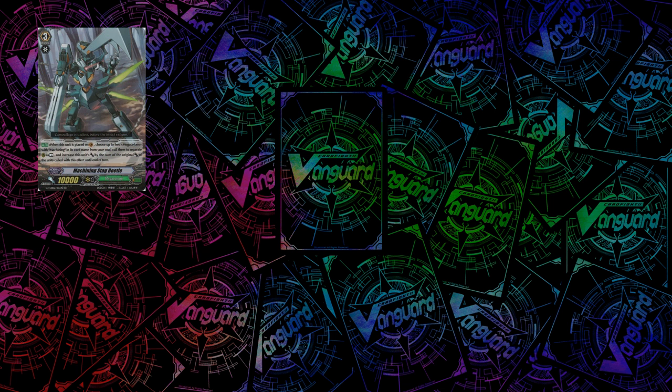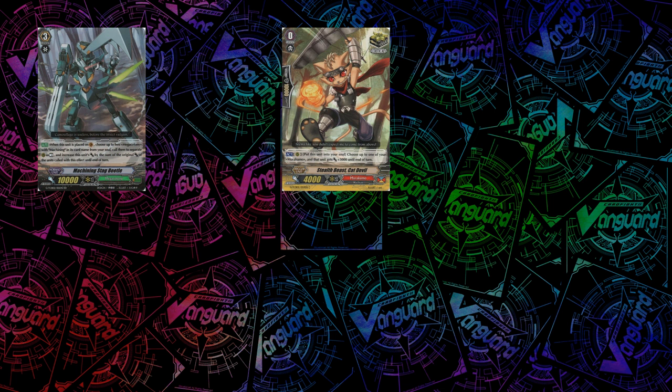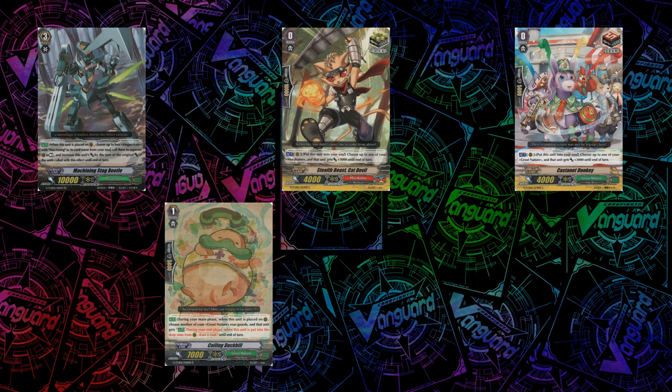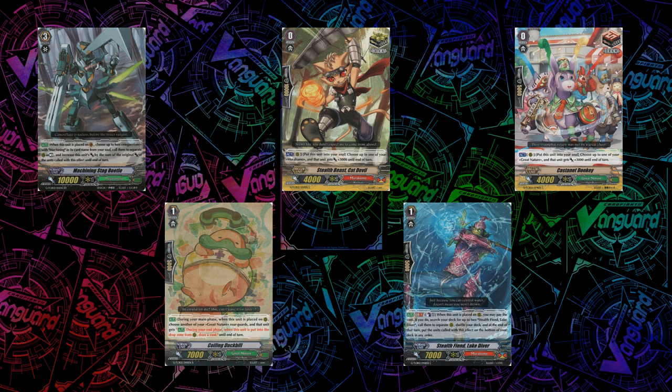Unlike in the recent G-sets, we will not be getting an SP pack in this set, so it's just SGRs and the usual SPs. There are also five reprints: Machining Stag Beetle, Stealth Beast Cat Devil, Castanet Donkey, Coiling Duck Bill — which was a pretty good one — and Stealth Fiend Lake Diver. So those are our reprints for this set.